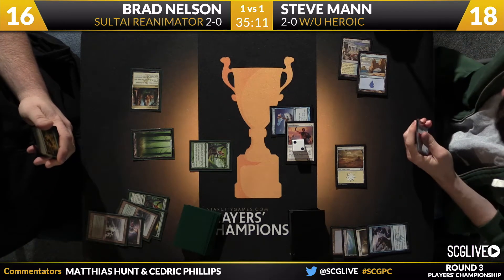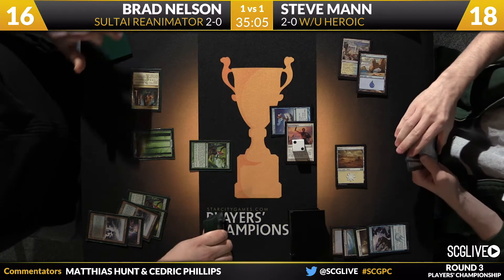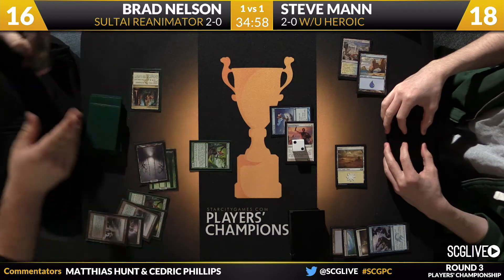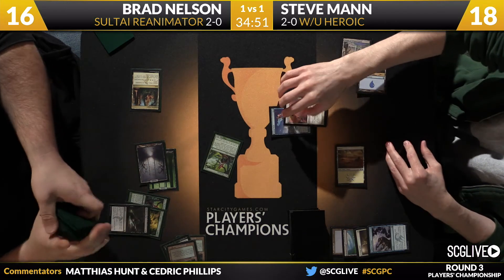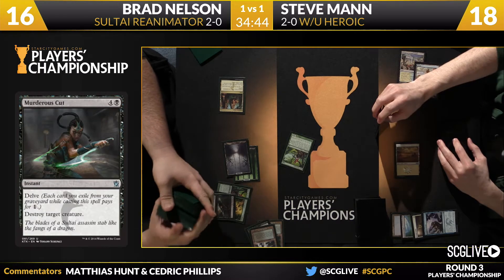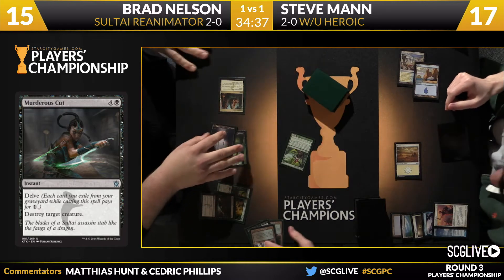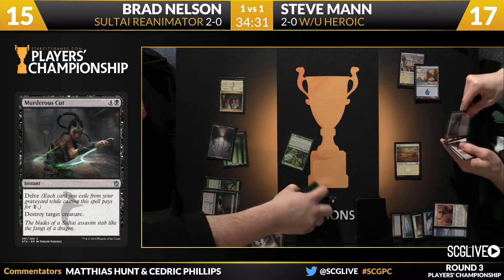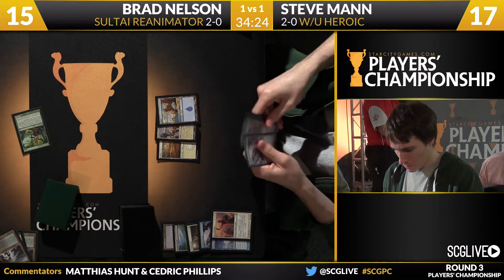The Defiant Strike allows Man to Stubborn Denial the Thoughtseize, as Favored Hoplite is brought up to a four-three — he couldn't just play Stubborn Denial regularly because Brad had the second mana. Polluted Delta is sacrificed by Nelson, fetching a Swamp, giving him two mana to cast Murderous Cut. Bye bye Favored Hoplite. Man lost his creature by spending Stubborn Denial on Thoughtseize, and God's Willing was not available in that situation.